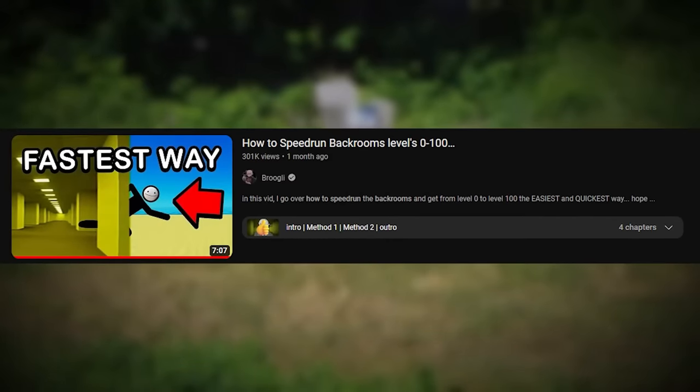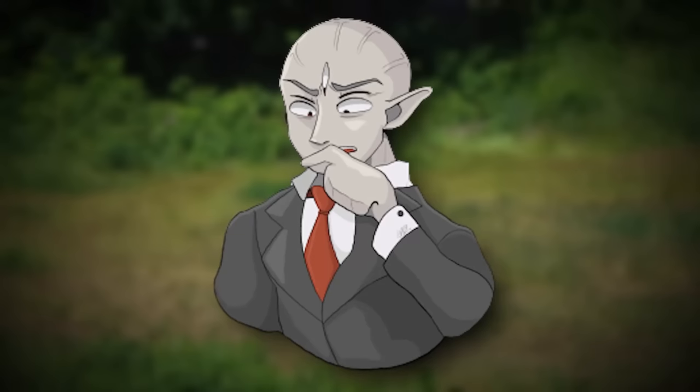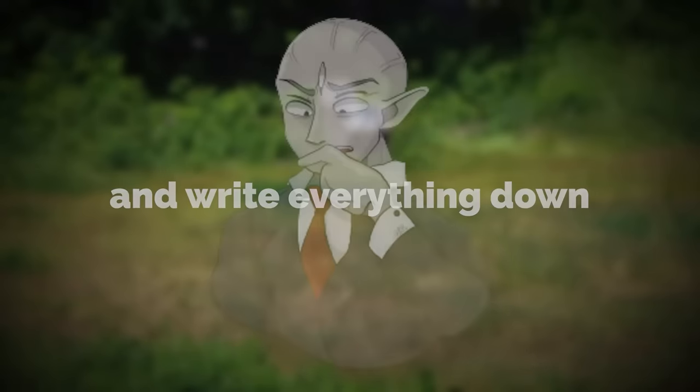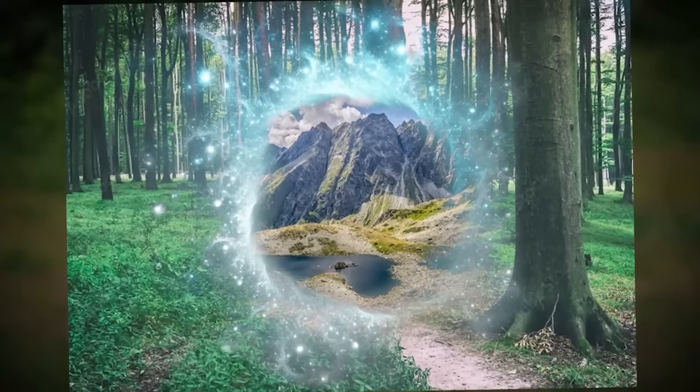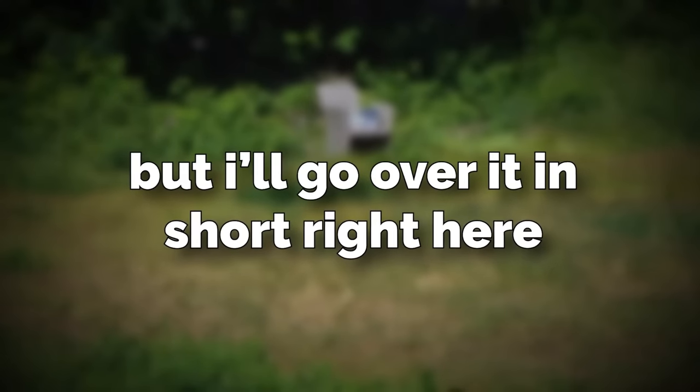I already have done a video on how to speedrun backrooms level 0 through 100 — if you want to check that out it'll be in the description below. But if you want to speedrun from 0 to the exit you're going to need to listen closely and write everything down. The exit for this video we're using is a theorized exit in a level called the barrier. I did a full video on that as well but I'll go over it in short right here.